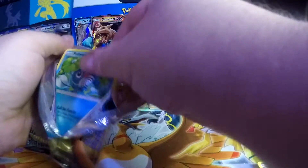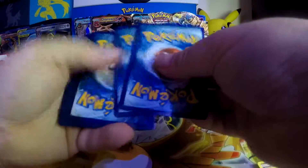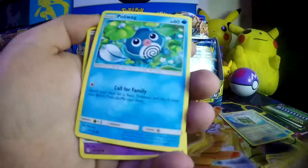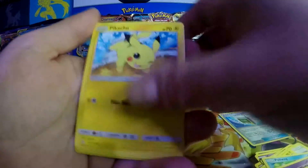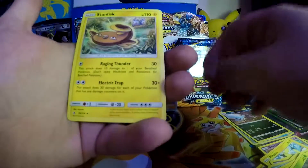Let's open this last one — just a green card. Either way, we got a full art in this video, can't be mad about it. We got Coco's Trap, Power Plant, Charjabug, Poliwag, Ekans, Drowzee, Pikachu, Grubbin, Crocorock as the Reverse Holo, and Stunfisk, which I did not have already.